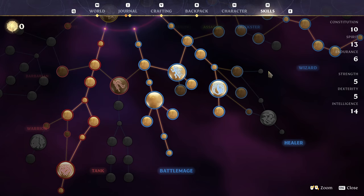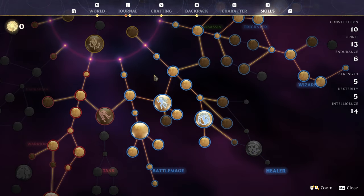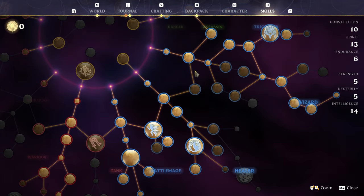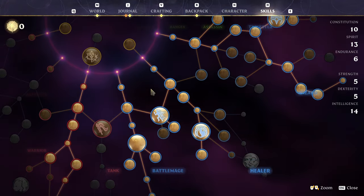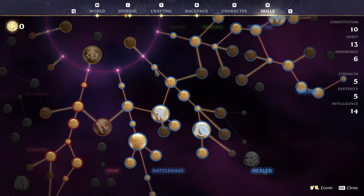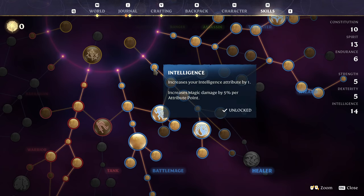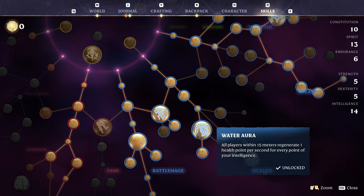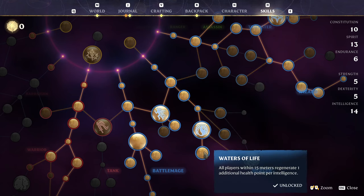Now you've got another way to go before we have a little bit of a choice. You could almost do this before wizard if you really wanted to and were struggling, but I would do this after wizard if you can. We're coming down the healer tree for intelligence, healer, healer 2, intelligence, water aura, and waters of life.